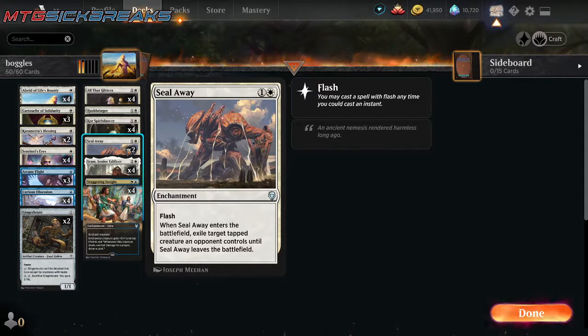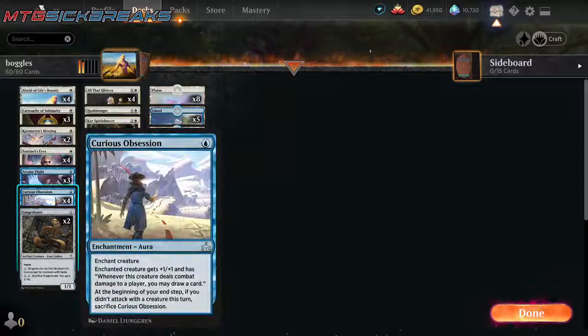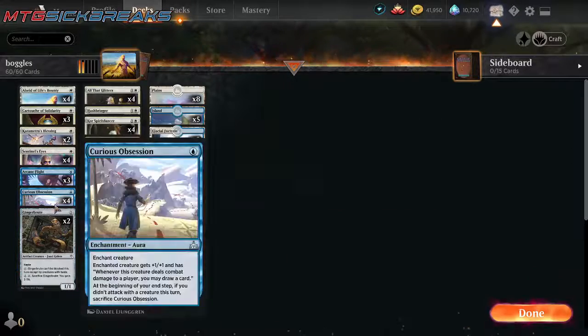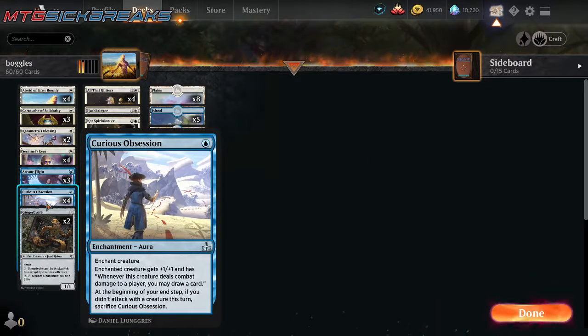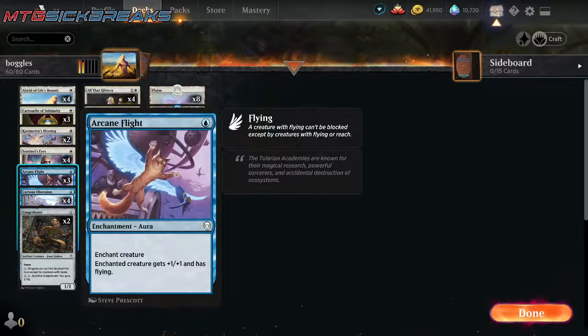We have 2 copies of Seal Away to deal with opposing creatures. We have a split of blue cards: 4 Curious Obsession and 3 Arcane Flights. I saw some lists playing 4 Arcane Flights and 3 Obsessions, but I just like drawing cards, so I'd rather play 4 Curious Obsessions and 3 Arcane Flights.